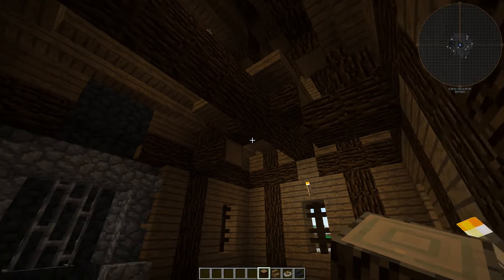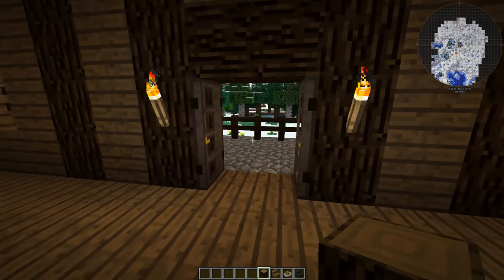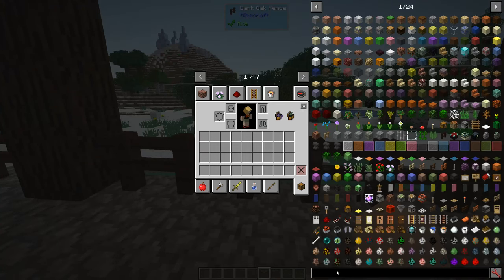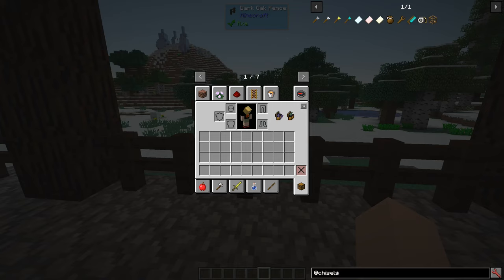I want to have chandeliers and I want to have furniture. To achieve that, we have two options. First of all, we have our trusty Chisels and Bits — that is of course one of the most used bits mods out there.